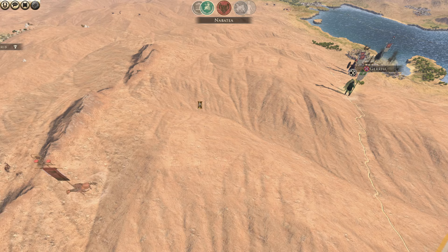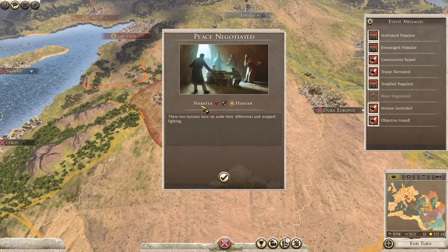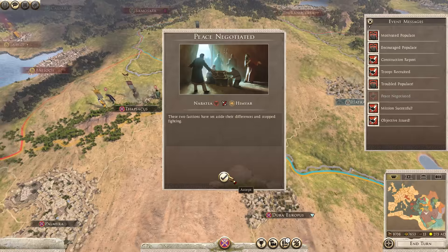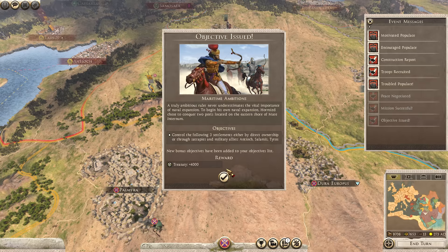Lydia's moving down with an army towards our capital, which is kind of scary. Peace was negotiated between Nebatir and Himyar. Mission successful - the conquest of Arabia - after we took over Gerhia, giving us another 3,000. The next objective is to control Antioch, Salamis, and Tyros. We already own Salamis and Tyros, so just Antioch to go, which will give us another 4,000. Let's attack the Legion of Yellow Bowl.